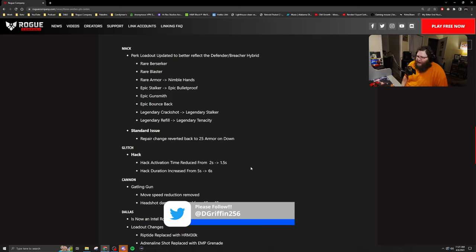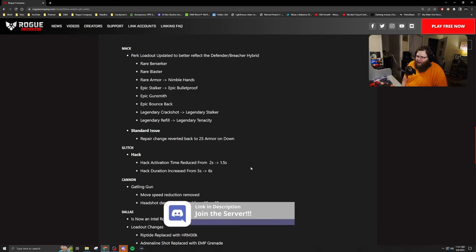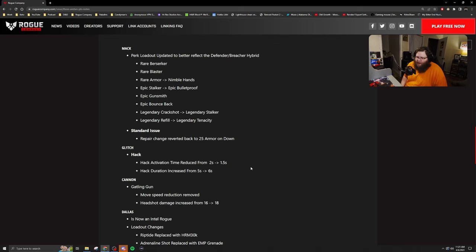Mac is getting a whole new perk loadout — an updated loadout to reflect his Defender/Breacher hybrid identity. He's going to have Rare Berserker, Rare Blaster; Rare Armor is being slotted out with Nimble Hands. Epic Stalker is slotted in with Epic Bulletproof, Epic Gunsmith, Epic Bounce Back. Legendary Crackshot is slotted in with Legendary Stalker, and Legendary Restock is slotted in with Legendary Tenacity.